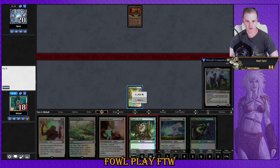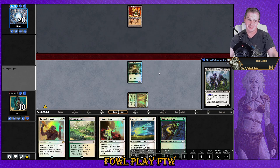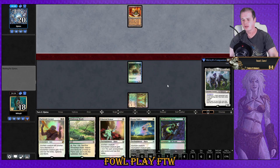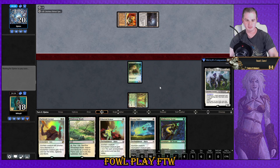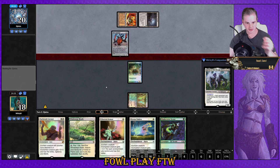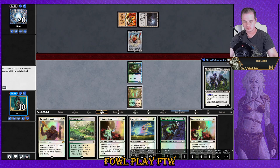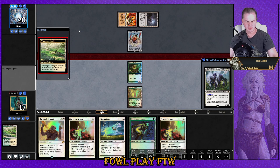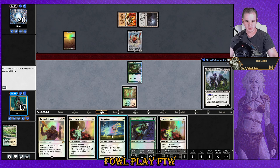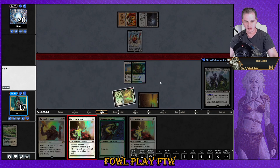Opponent has Tron lands — we'll see if it's regular or Eldrazi. A Chalice on one would be good against us, and I don't see a one-mana Eldrazi like Eldrazi Star or Map, so I'm suspicious. Opponent plays Matter Reshaper — fine, I'll take that. Let's get our totem armor down with Hyena Umbra.